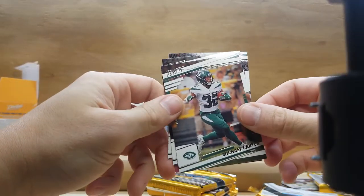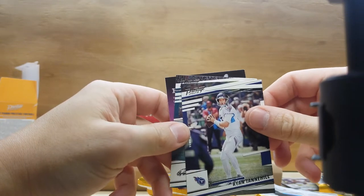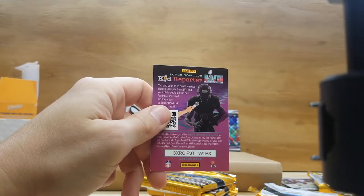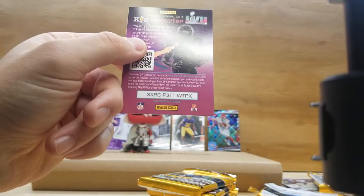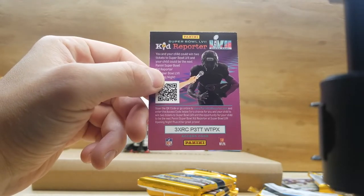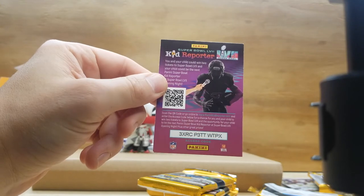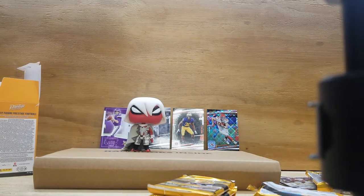Moving on in pack two: Michael Carter, Ryan Tannehill, Lane Johnson, and one of those access codes for the Super Bowl reporter. I'll put this aside to see what that entails. That's two packs down.